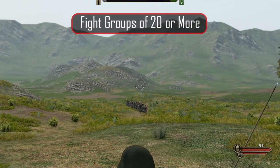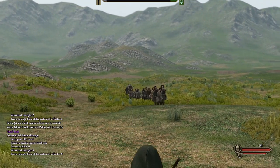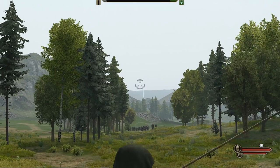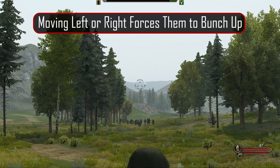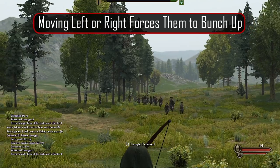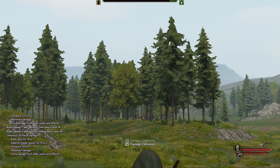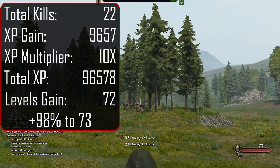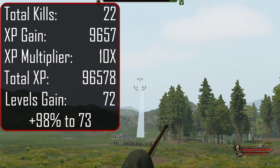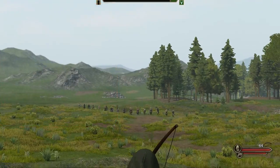A few tips to help speed this up: target looter groups of 20 or more, or get several smaller groups to chase you around until you get about 20 of them following you, then fight them all at once. The larger the looter group, the easier it is to hit from these distances. As they run towards you they will try to spread out in a horizontal line — if you move to their left or right, they start to bunch up making it much easier to land shots. I actually killed half the group at distance and half up close, but this same looter pack of 22 gave us 96,578 XP, 72 levels, and 98% of the way to level 73. With a better bow and more bow skill, this could have been a cakewalk.